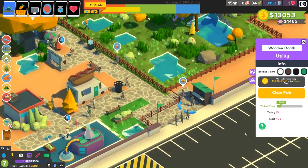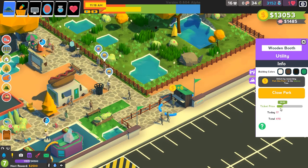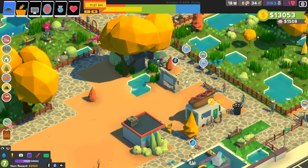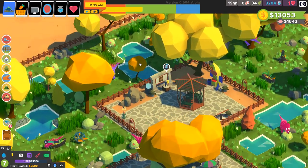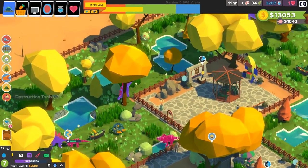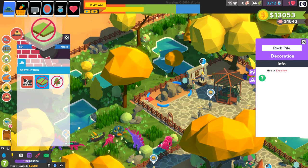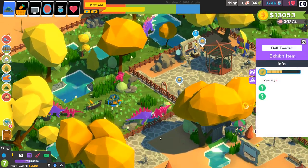There's people coming in. I wonder if I can increase my ticket price. It's going to go up to 650 now and we're going to see how much we can make. I think people are becoming happier to come and be part of our park, which is really nice. Let's also get rid of these paths right there, and we need to make my dinosaurs happier.